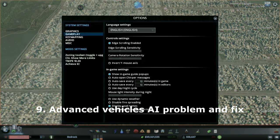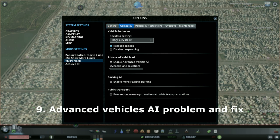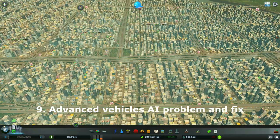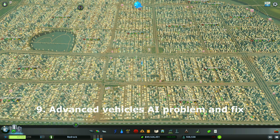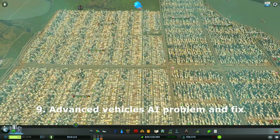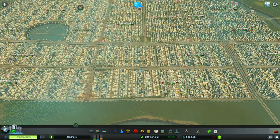Regarding vehicle AI - I tried enabling the Advanced Vehicle AI in the Traffic Manager mod. What this led to was industry not receiving the raw materials needed to produce goods. After I turned it off, there was such a shortage of goods that my commercial buildings started going abandoned because they didn't have enough supply. It took a while for the balance to be restored, so I'm definitely not turning that back on.